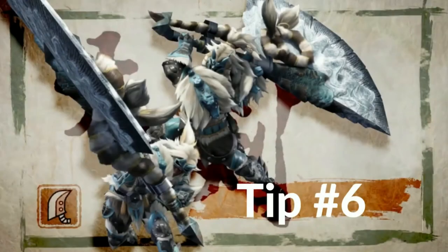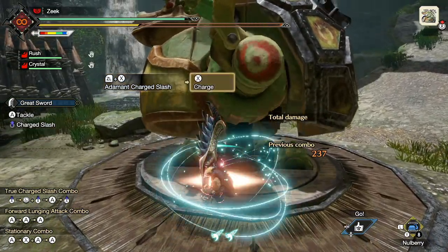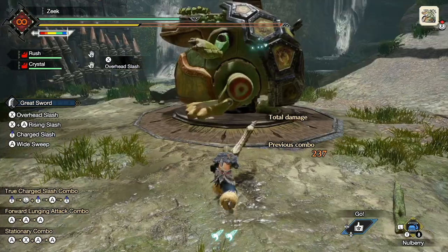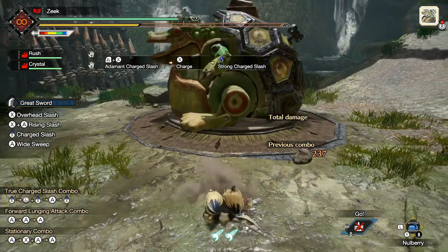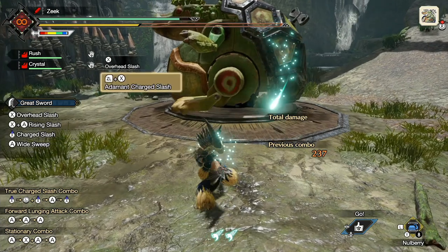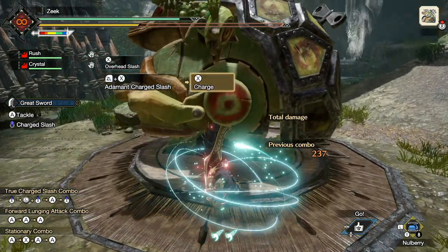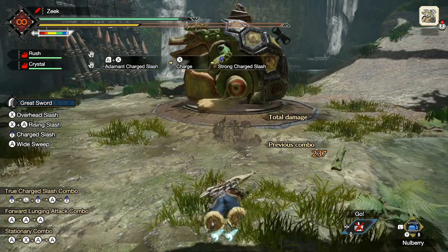Greatsword tip number six: you will lose Hyper Armor the moment you enter an overcharged state. While you are charging up your slash — whether Rage Slash or Adamant Charge Slash — you have Hyper Armor for the first three levels of the charge. The moment you get to that overcharged state, you will lose your Hyper Armor. Even if you don't release the attack, the moment it's in the overcharged state you're in a regular charge, and if you get hit you'll get knocked on your butt.